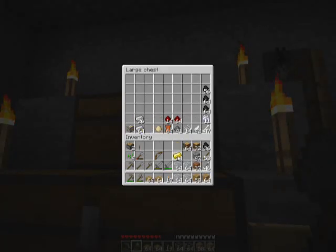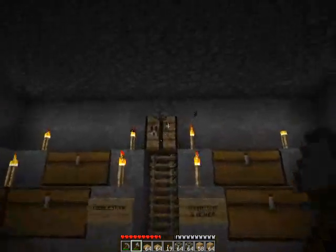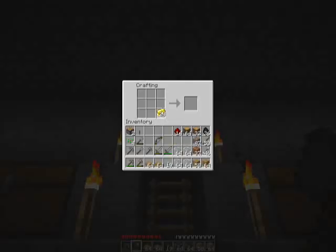Today we're going to make some powered rails. Now that I found redstone, I went digging down in the depths of my dungeon and collected quite a bit of it. Each crafting gives you six powered rails. That's pretty much the only good use gold has besides making a clock, which I haven't bothered to do yet because I usually don't need it that badly.